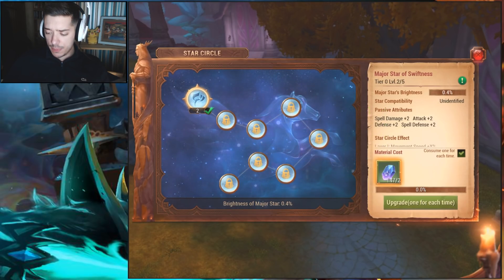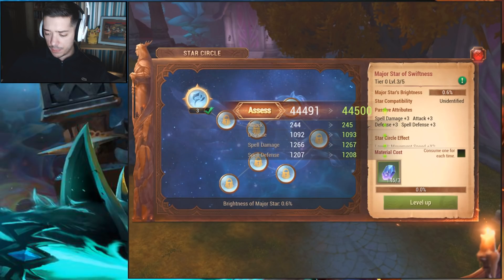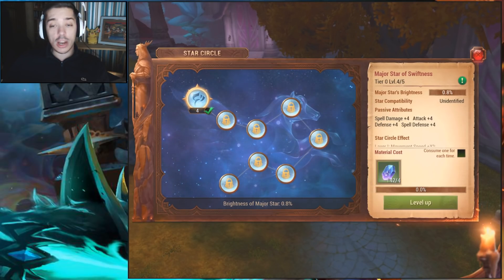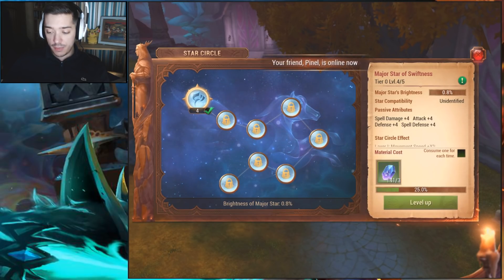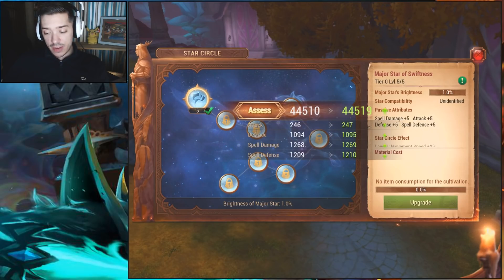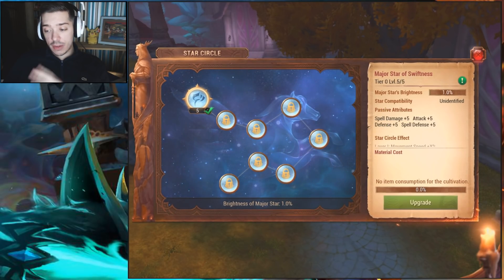I'm not entirely sure what ticking the box does at first, but it only uses one shafing at a time. So when it takes four shafings, you can tick the box and it'll only use one of the four. If you untick it and click Level Up, it goes all the way through automatically. That's handy to know.